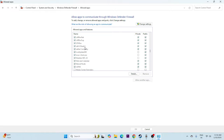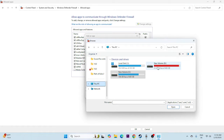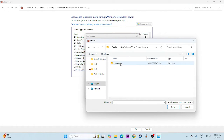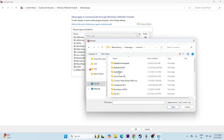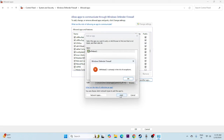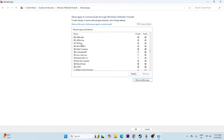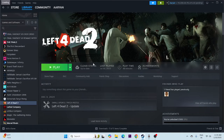To add the game manually, click Change Settings, then Allow Another App, then Browse. Navigate to This PC, go to your local disk, Steam Library, steamapps, Common, then Left 4 Dead 2. Select the application executable and add it. Once it is added, close the firewall window and try launching the game.